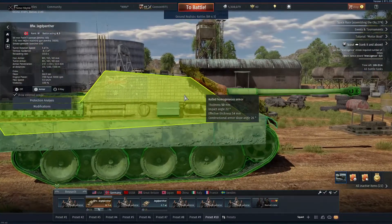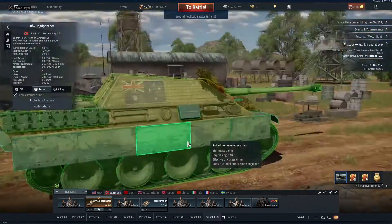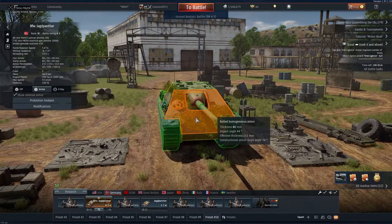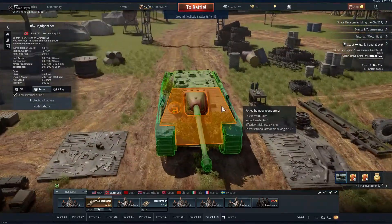Other than that, armor-wise it's the same: 80mm front, 50mm sides, and 40mm on the rear. The main gun is a big gun — 88mm PaK 43. It goes through about 200mm of armor: 237mm at 10 meters, 234mm at 100 meters, and 222mm at 500 meters.